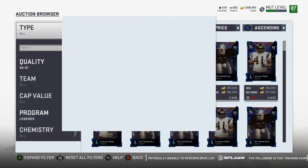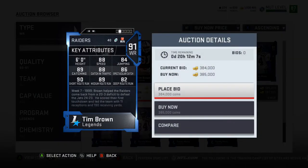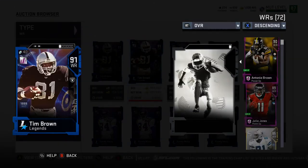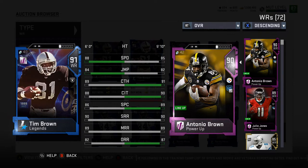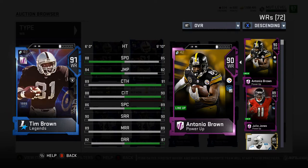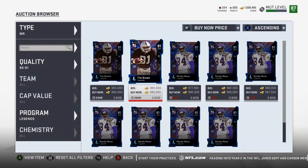We've got three new Legends. We'll start out with Tim Brown, which is a 91 overall — actually fairly reasonably priced. This card is actually a monster. I might get this thing over AB. I'm working on Team Diamonds so my coins don't matter, but I have somewhere in the ballpark of 3 million or something like that. I might actually trade out the Antonio Brown for Tim Brown. I have an auctionable, tradable Antonio Brown as the power-up, so I can actually make the switch if I want.